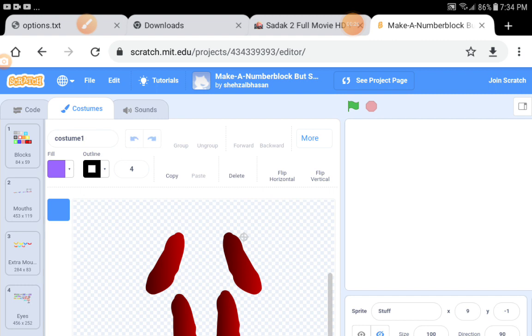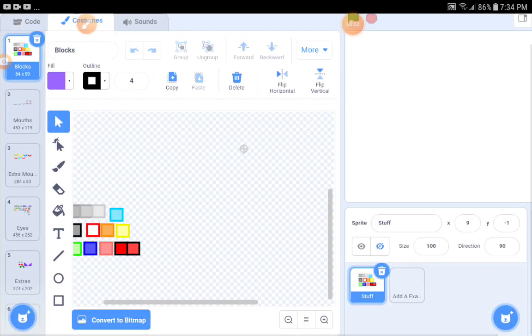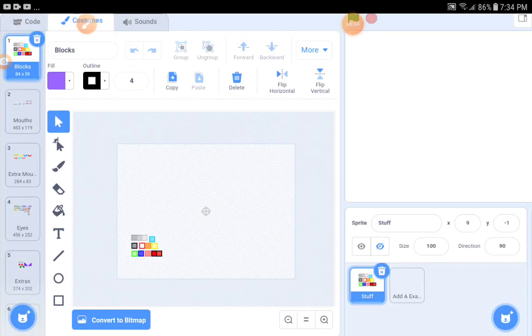Look at the parts for this. These are the blocks. The blocks are 90, 50, and any color of blocks — like one, two, three, four, five, six, seven, each. And this is 10, this is 20, this is 30, this is 40, this is 60, this is 80, and this is 100.